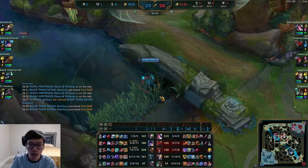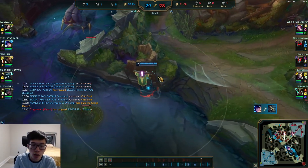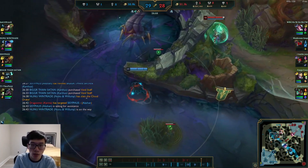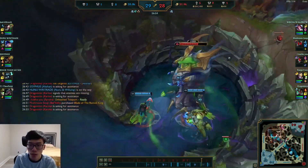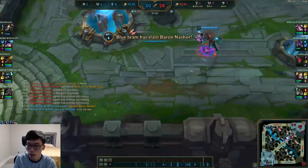And that's the Essence Reaver tech. The moment that happens, I'm able to weave back into camo and do it all over again, stack my Energize and do it again. We're able to get Baron.